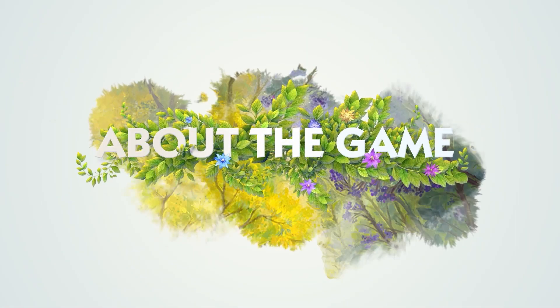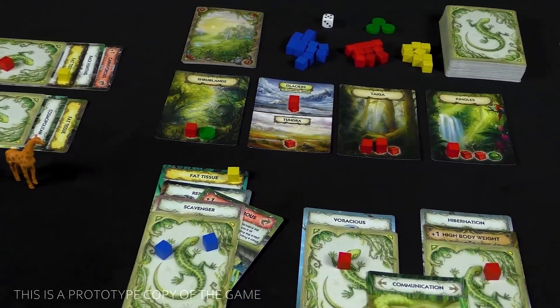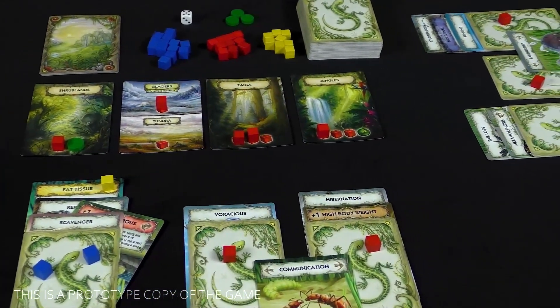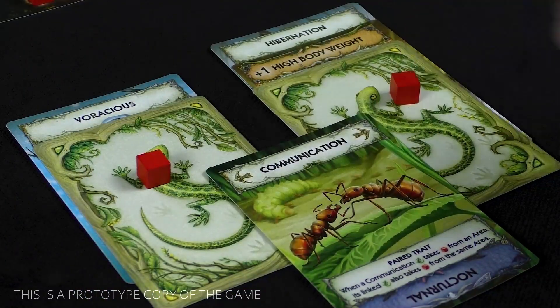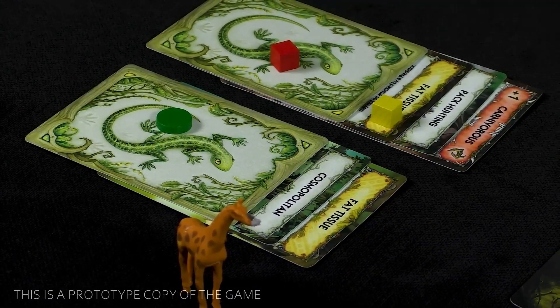About the game. In the Evolution: New World game, players create animals and grant them new traits that help survive an ever-changing environment. Over the course of six epochs, animals evolve and seek food. The most unprepared animals will go extinct or become prey to predators, while the strongest and the fittest will bring victory points at the end of the game.